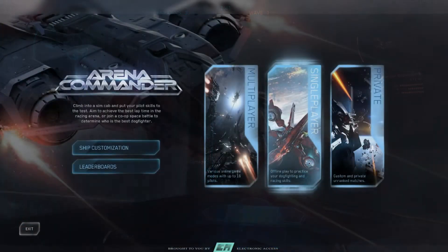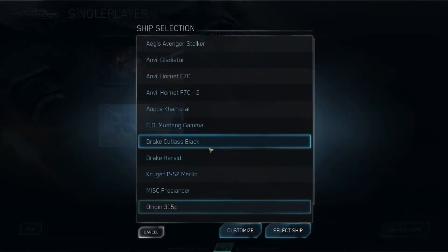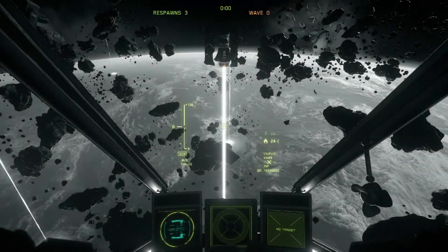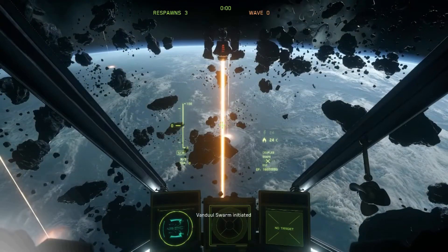To test this, I did four 20-minute rounds of Vanduul Swarm — two with ESP on, two with ESP off — two in the Cutlass armed with M4A lasers, and two in the Origin armed with Badger Repeaters. The M4As are really good if you want to do burst shots and are very good for precision shooting, while the Badger Repeaters are very good if you just want to shoot like crazy.